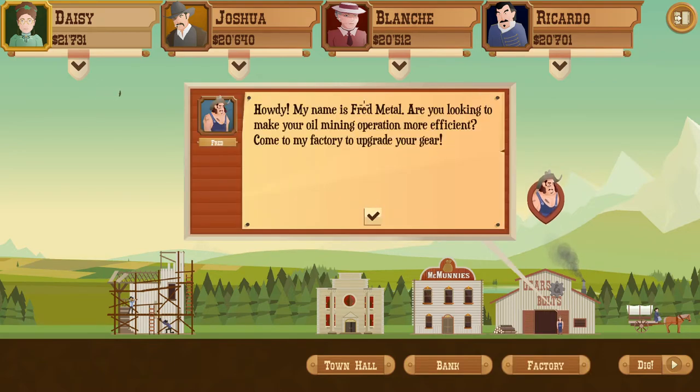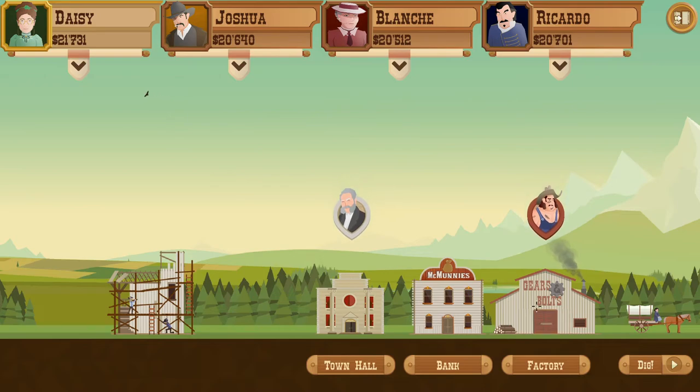That's basically episode one. After every prospecting session, a new building gets added — I think there are six buildings total that eventually unlock. This is Fred Metal's upgrade shop, focused on making things more efficient. I'll show you a quick example: here we upgrade the pipes, which increases capacity so they can pump a lot faster.